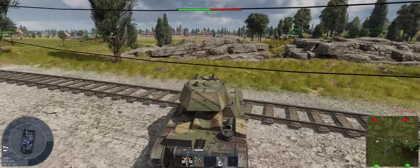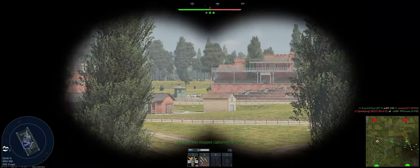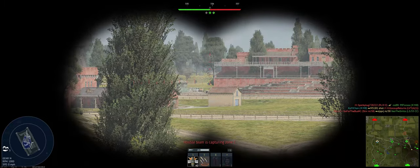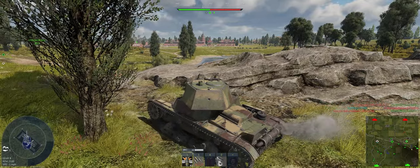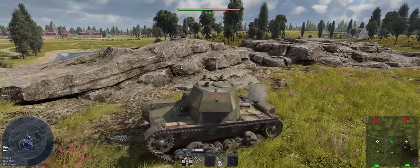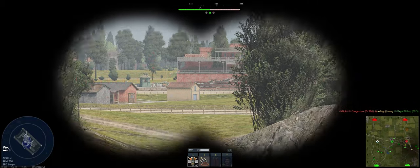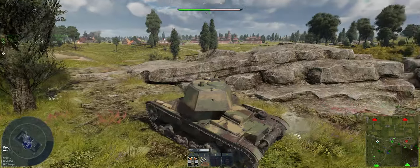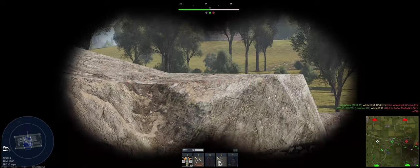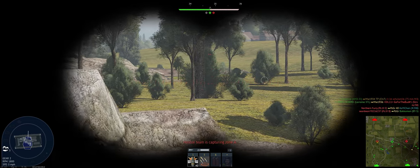We're up against America, Germany, and Sweden. Let's see if we can get a shot at that guy — nope, no eyes on. Pull out a little bit, not going to be able to see him. There are a couple friendlies in front of us to the right-hand side, so I feel like we're pretty well covered that direction. Let's just get our binoculars out and see what we can shoot at. A BT-7 just got shot from somewhere over there. Do not have eyes on.